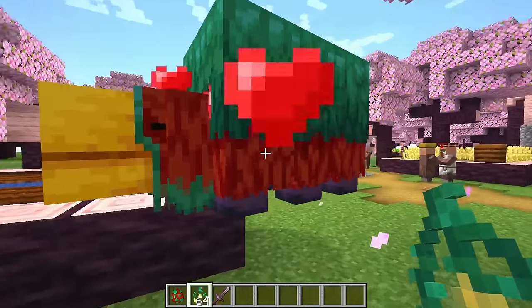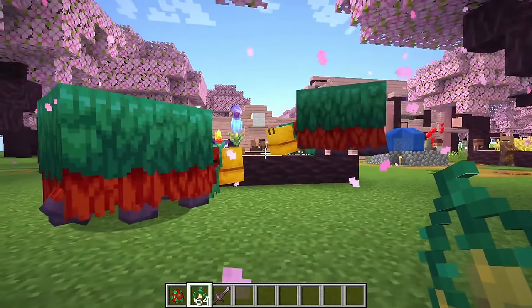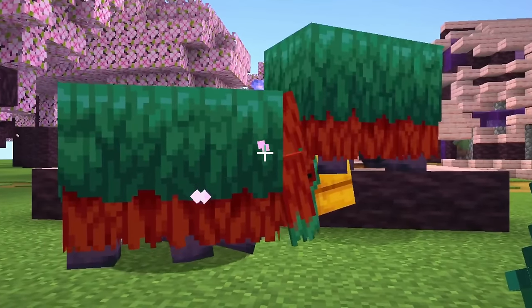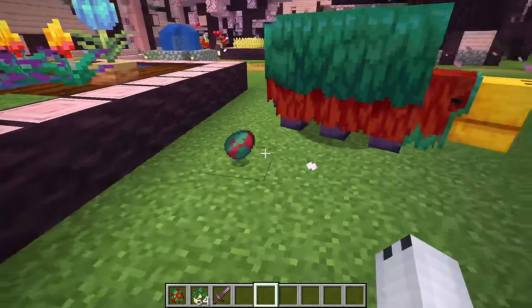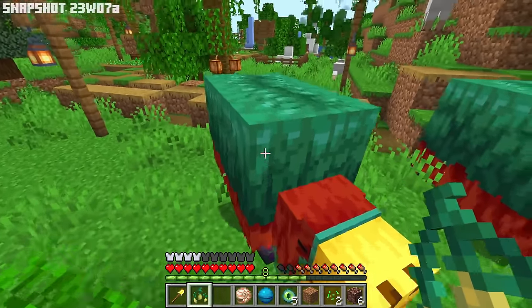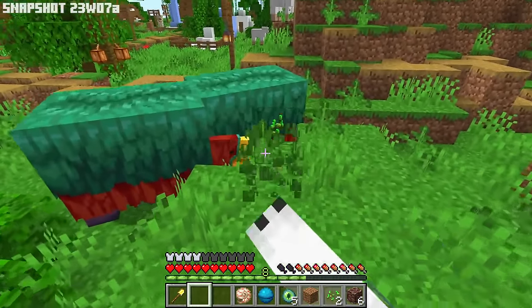Using torch flower seeds you can feed two adult Sniffers and make them breed, and then they will drop a Sniffer egg. It is then necessary to place the egg somewhere for another Sniffer to be born. In the first versions, it was possible to reproduce them directly — after feeding them with the torch flower seed you would instantly have a baby Sniffer.